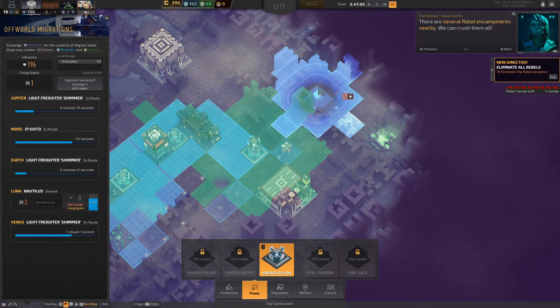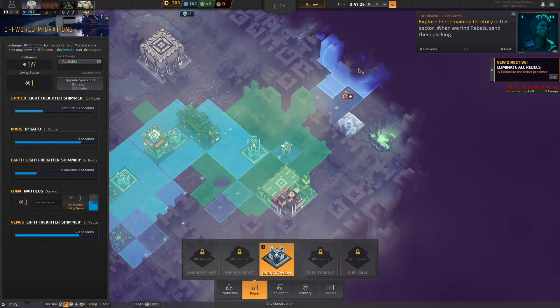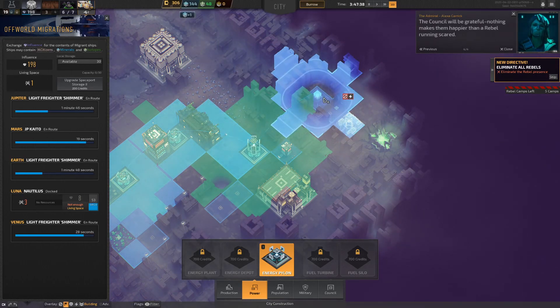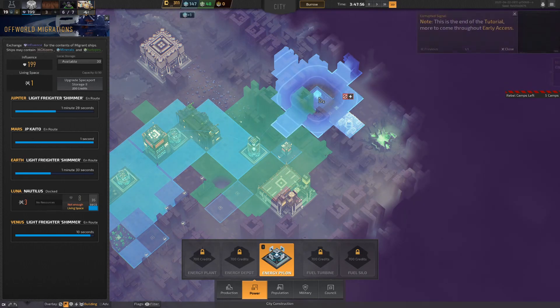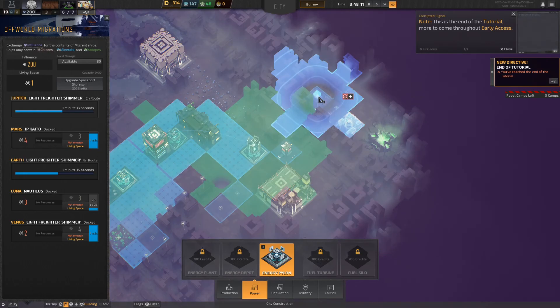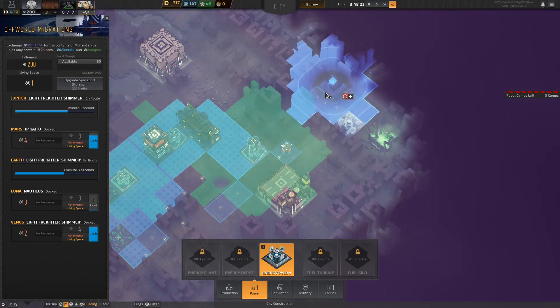'There are several rebel encampments nearby — we can crush them all! Explore the remaining territory in this sector, when we find rebels send them packing.' End of the tutorial — now we get to free play the whole game. Cool!